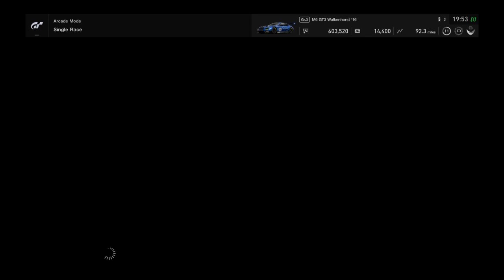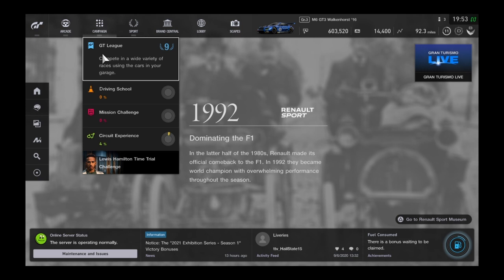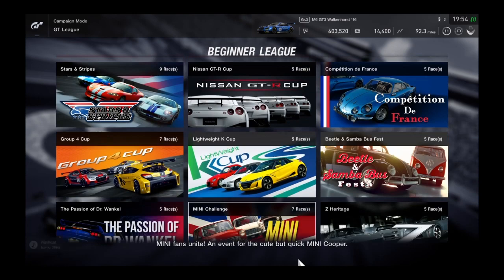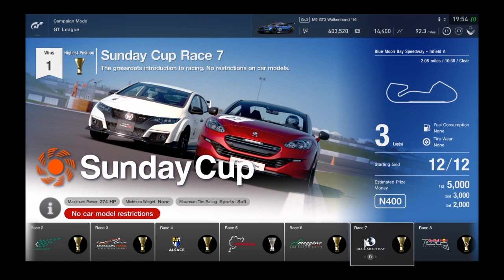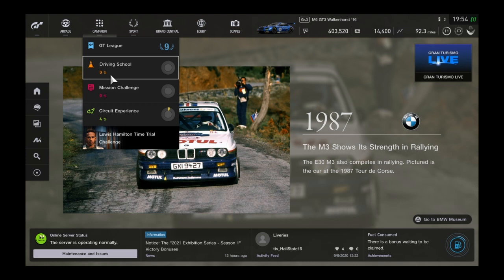The Campaign mode has four different leagues with different classes. For example, the Sunday Cup — the first one I did — has different races at different tracks. These are N400 races, so you'll need an N400 car. Some have specific requirements like maximum power, weight, tire type, and other restrictions. However, I'll talk about why I don't recommend spending a ton of time in campaign mode — it's essentially not where the value is.